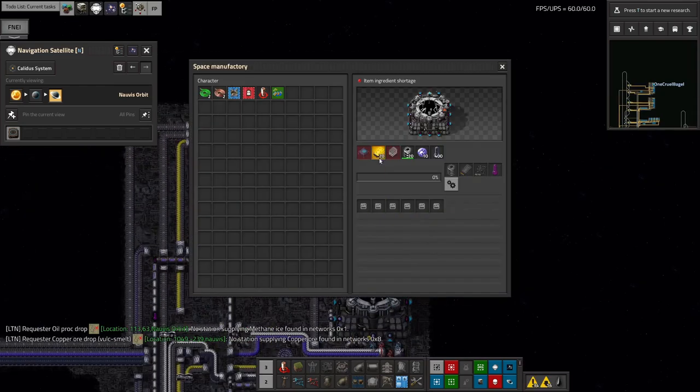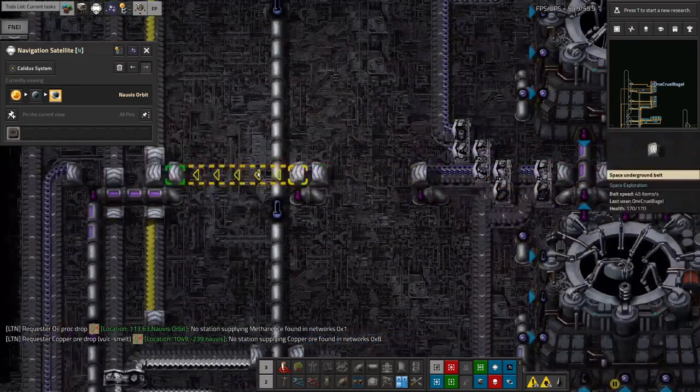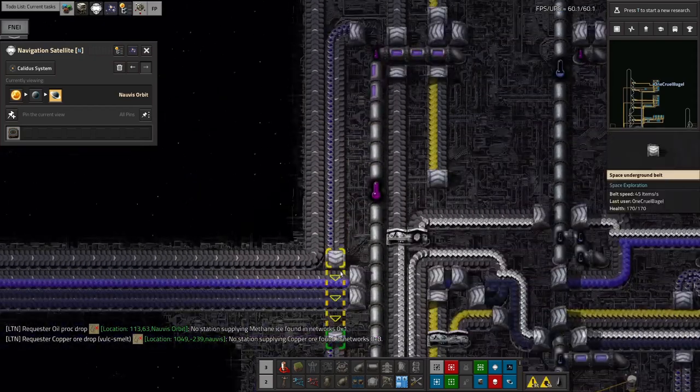Looking in here, we can see the significant data being brought up. We've got the Deep Space Science 3s being brought around from just below, the advanced neural gel and the coolant being brought in. Everything else is wired up to dispose of it all and make the science pack go off down the chute to the science area.